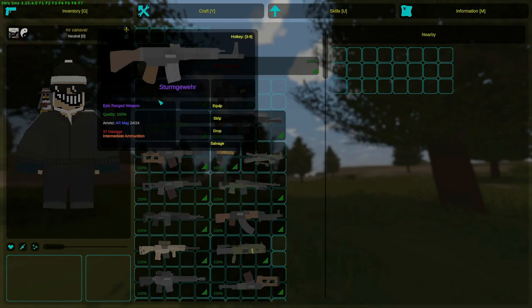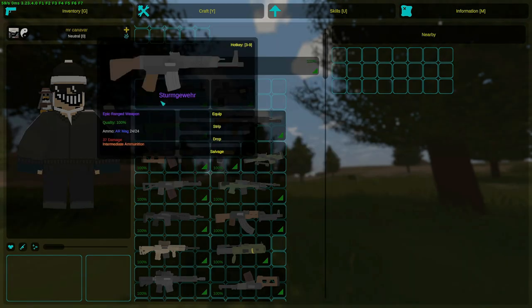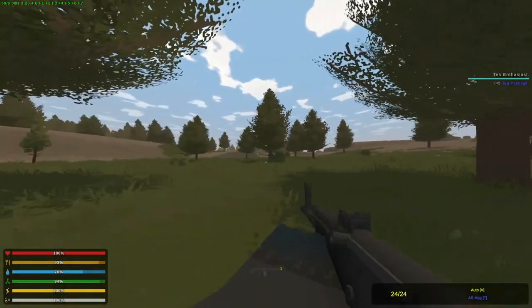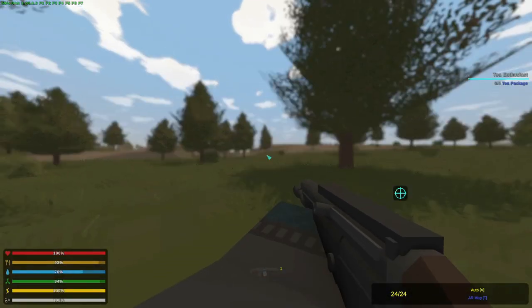The STG can be found at rebel locations and cannot be fished out anymore. They are old guns but I'll include them because I was asked by one of you. The same goes for the STG but you actually craft it from the base one. I'll make it quick and show how it fires.